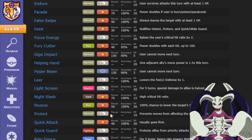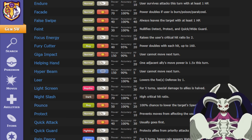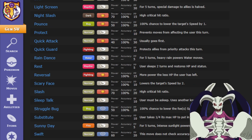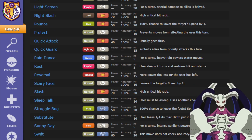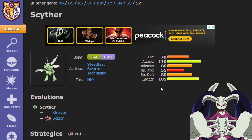You also have good moves like Swords Dance, and then you have Pounce, which lowers the target's speed, or you have Trailblaze, which raises your speed — and Trailblaze is actually boosted by Technician — making Scyther a really fast Pokemon.